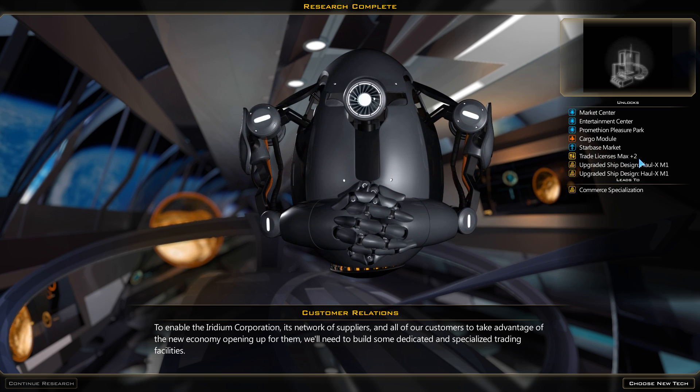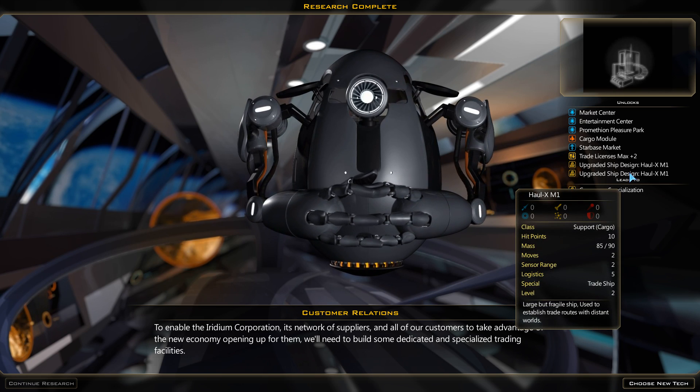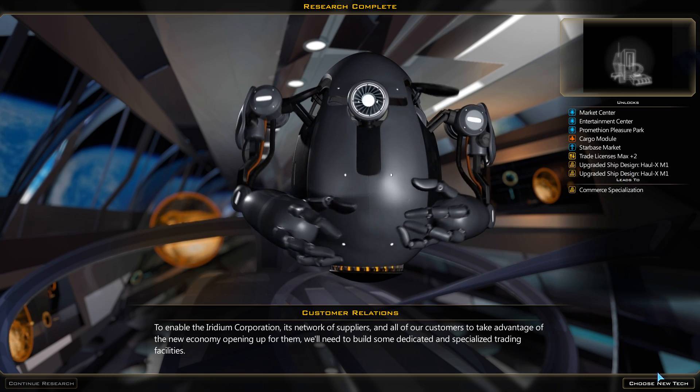We've gained plus two max trade licenses. We've upgraded our ship design — the Hall X Mark 1, which is our trade ship. Curious to see why it shows it on there twice, but okay, sure.